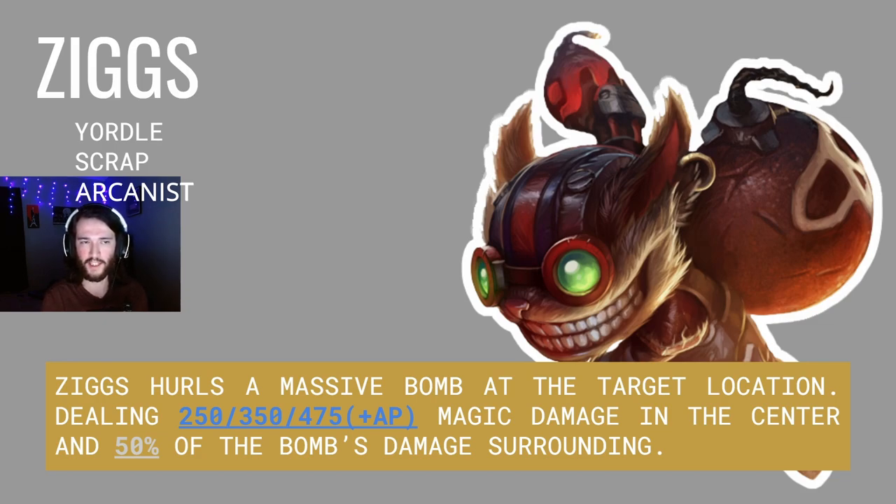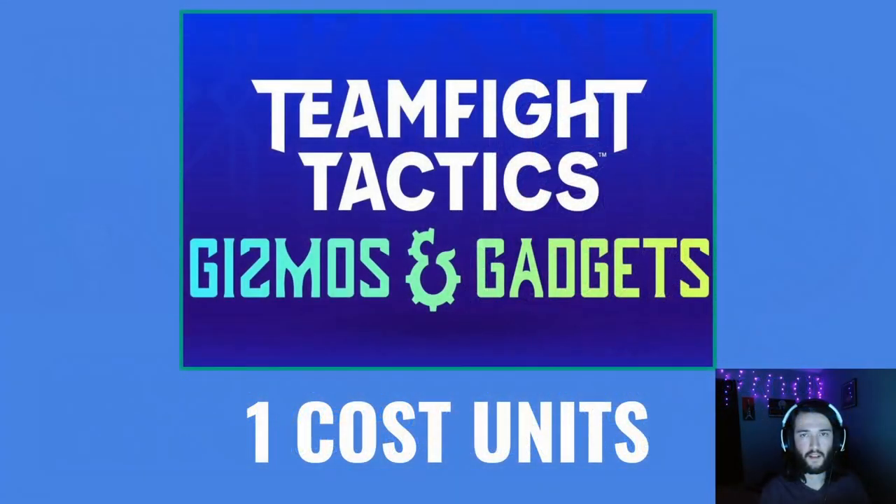The last one-cost unit leaked was Ziggs — the first unit leaked with three traits. These traits are Yordle, Scrap, and Arcanist. For his spell, Ziggs hurls a massive bomb at the target location, dealing 250, 350, and 475 plus AP magic damage in the center and 50% of the bomb damage in the surrounding area. And that's it for the Set 6 one-cost units leaked so far.